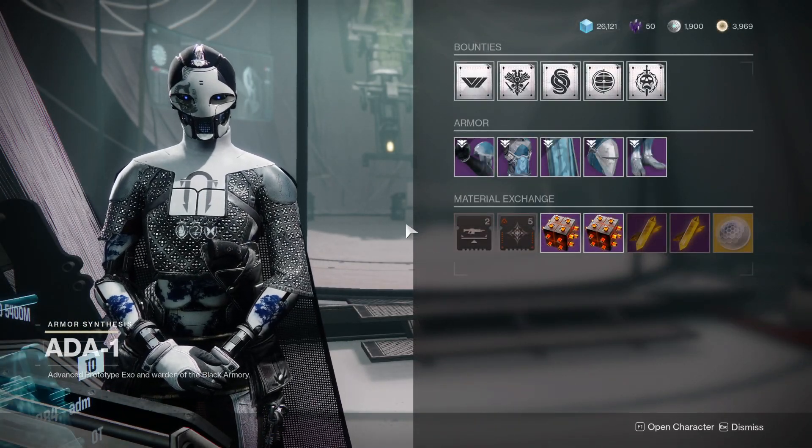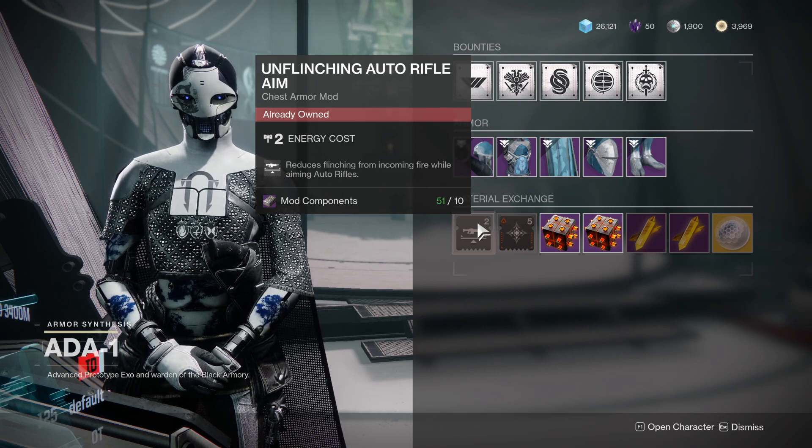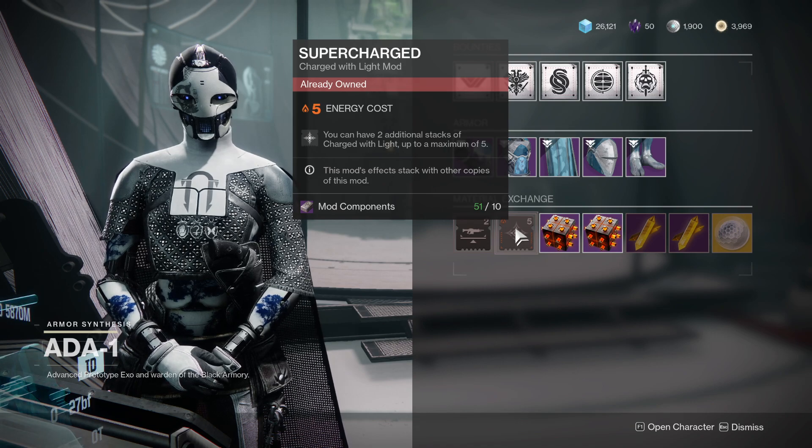Today's weapon has Unflinching auto rifle aim, which is very good. It also has Supercharged, a charged with light mod that lets you have two additional stacks of charged with light, up to a maximum of five.